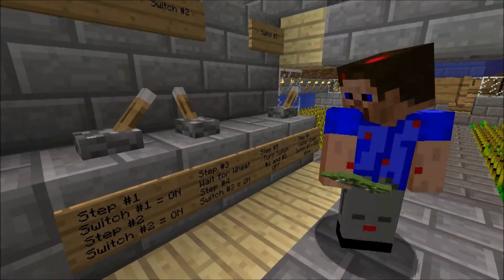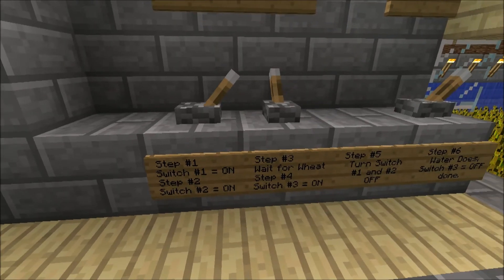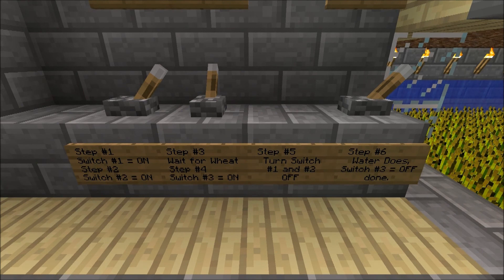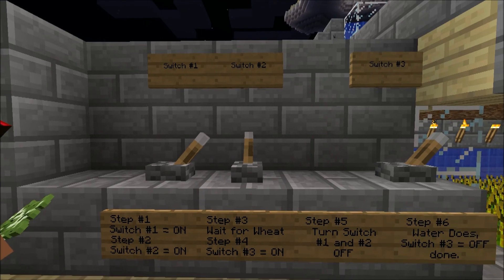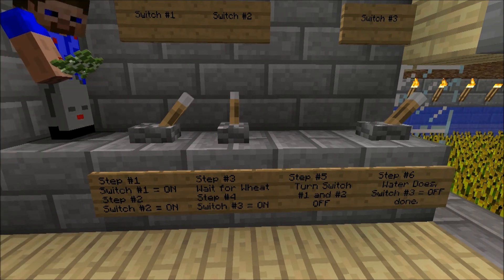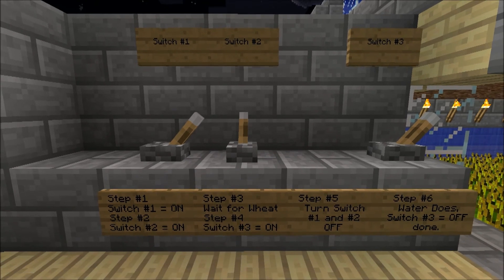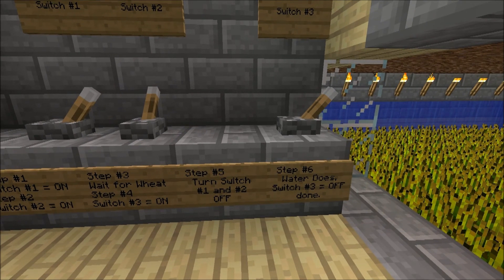Step one, step two, step three, four, five. I think you got your steps out of order. I think you can't read. Step one: switch one on. Step two: switch two on. It says switch. Step one, switch one on. Step two, switch two on. Step three — see how those words are different? Wait. Step four, switch number three on. Whoa, really? You go one, two, then three? Yeah, it's like an order of operations. Turn off switch one and two.